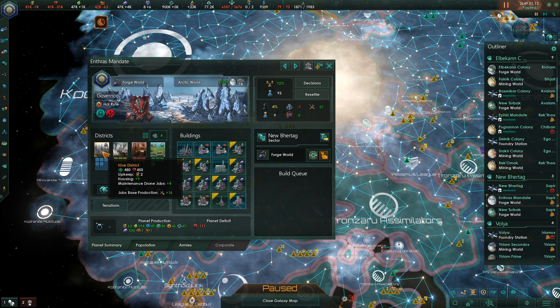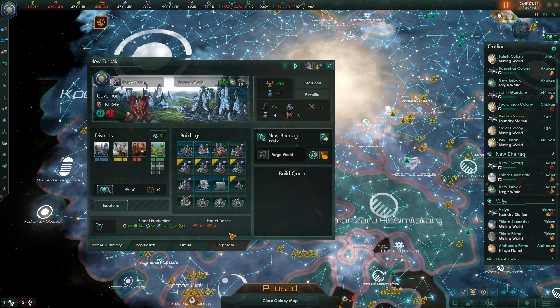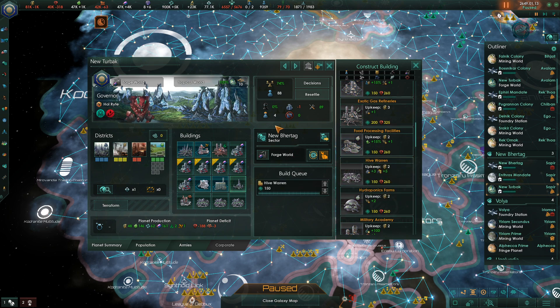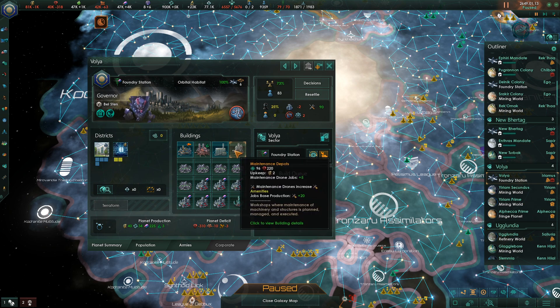Here we need housing, and we can build a hive district. I'll also upgrade the mineral purification hub. Here we mostly need housing as well, and I'm going to replace this synaptic cluster with a hive warren. This foundry station needs housing and jobs, which is slightly problematic. We've got plenty of amenities, but if we were to ditch the maintenance depots, that would no longer be true.